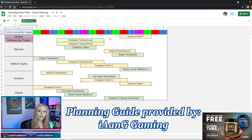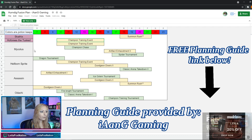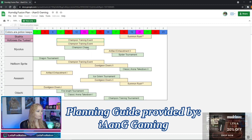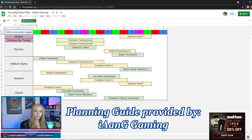Scathex you can get from the summon rush, and Heforis the Tusked you're going to be able to get from champion training. For the rares: Mycolas looks like you can get from champion training, champion chase, artifact enhancement, and spider — and remember there's going to be four of them. Hellborn Sprite from dragon tournament, champion training, dungeon divers, and classic arena. Assassin from artifact enhancement, ice golem, dungeon divers, and summon rush. Odachi from dungeon divers, fire knight, classic arena, and champion training.